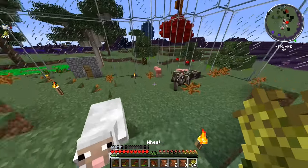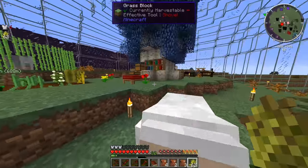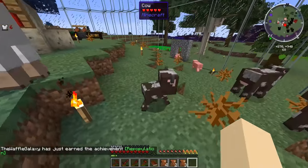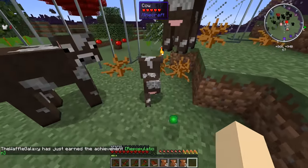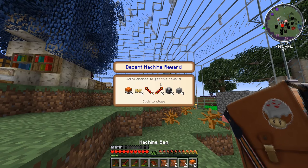There we go. Nice to meet ya - or nice to wheat ya! Hey, how's it going there, little sheepy? Oh look at that, repopulation achievement - nice! Oh, look at the tiny little calf. That thing's tiny. Let's see what we got in our machine bags.